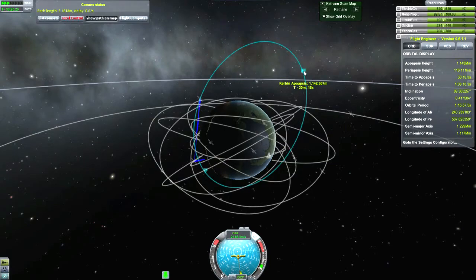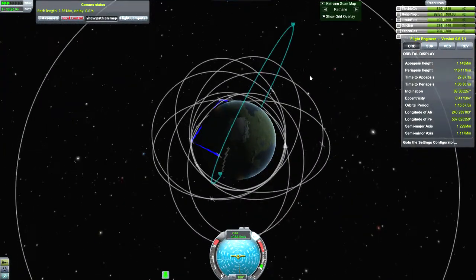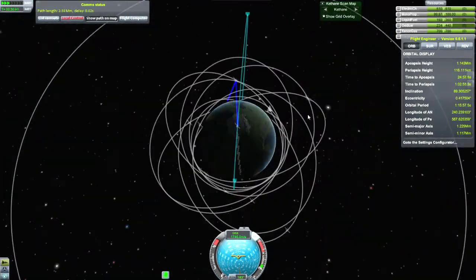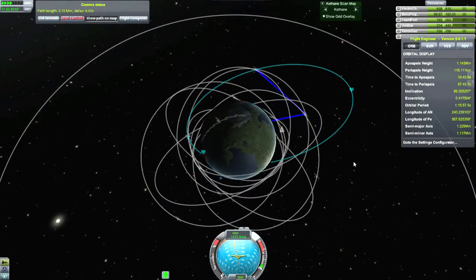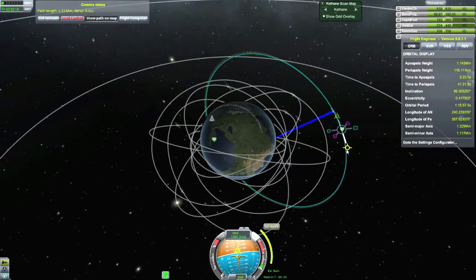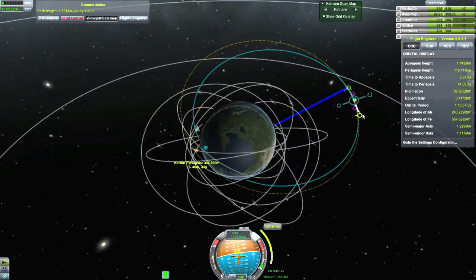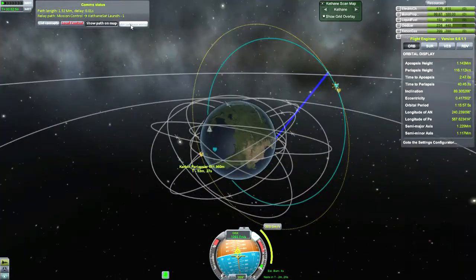There's a little blip there — you can see where the scan path is broken because I was in the shadow of Kerbin for too long and my battery power ran down. So I'm just waiting for this thing to get out to apoapsis to see if my speculation is correct. And you can already see that is definitely not the case. So I instead settled on an altitude of just around 600 kilometers.